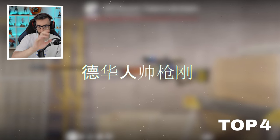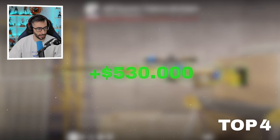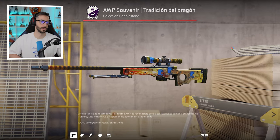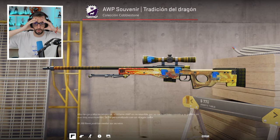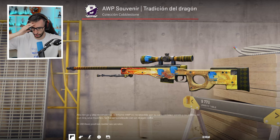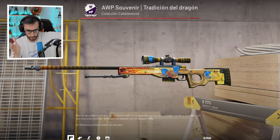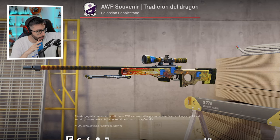Number 4 — Gota will put the name — more than $530,000 in the inventory, and it is number 22 in the world. Where do we start? A Dragon Lore Souvenir Factory New with 4 Titan Katowice 2014 stickers, number 3 in the world. But do you know what that means? This inventory alone is already worth hundreds of thousands. I think it is the most expensive skin I have ever seen in my life.